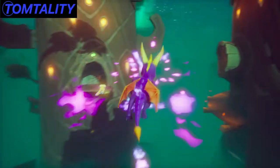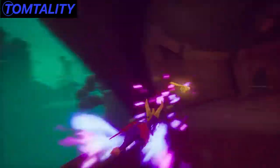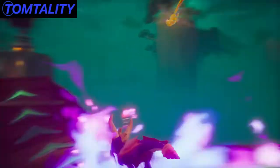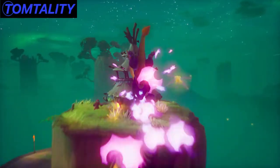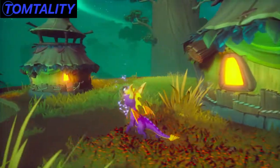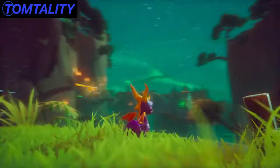Jump across, take this giant ramp all the way up, jump it, and then right here. That one you don't even have to glide for. And that's how you get up here — that's how you do the two super difficult jumps in Treetops. It's tough because it's moving so fast.